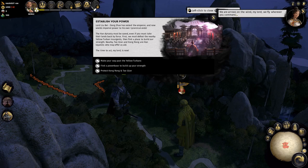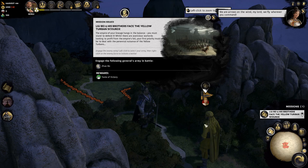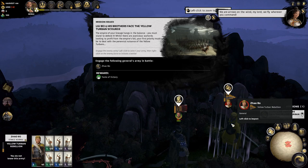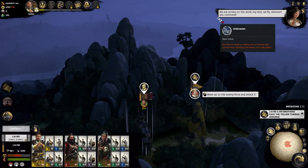First priority: deal with them. Engage General Jiao Bo's army in battle. He's got quite a large army compared to what I expected. The battle is at Dong Iron Mine — 1,393 versus 760. We have a clear advantage. The reward for winning within three turns gives us plus three military supplies and plus five morale.